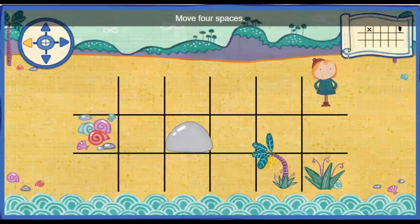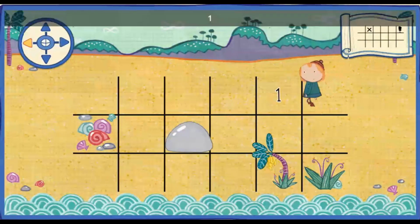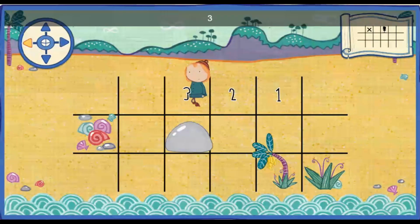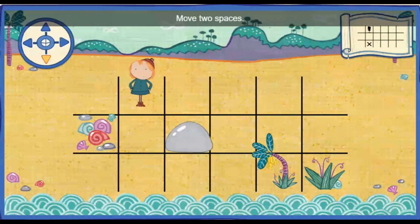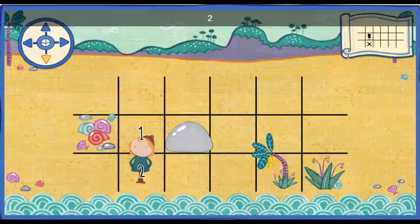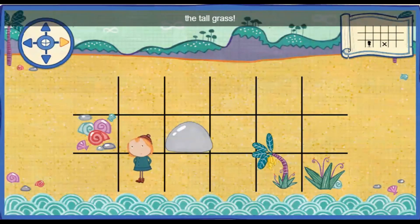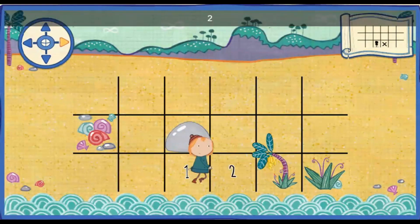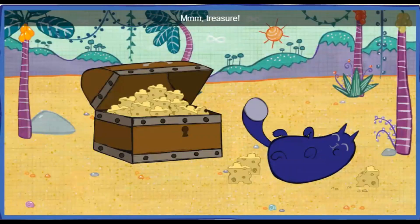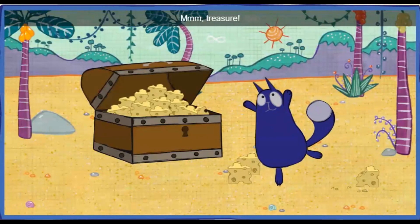Move four spaces to the left. One. Two. Three. Four. Move two spaces down. One. Two. Move two spaces closer to the tall grass. One. Two. Great job! Mmm! Treasure!